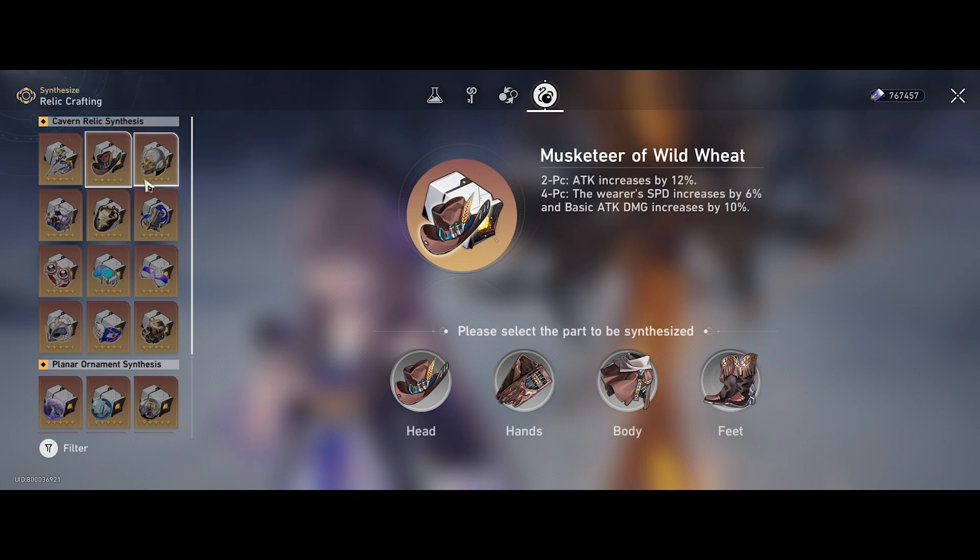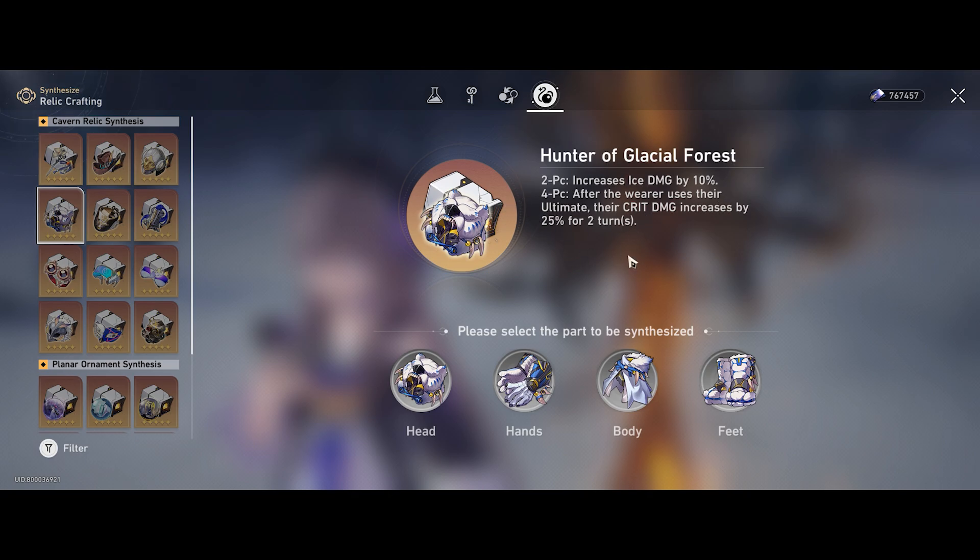For relics, Musketeer of Wild Wheat is pretty decent — she can use a lot of the attack bonuses, especially the two-piece. I don't like the four-piece much since she doesn't scale super well with speed. The nice thing is you can run the two-piece Musketeer together with a two-piece Hunter of Glacial Forest. In the early game when substats aren't perfect for crit rate, running two-piece ice damage bonus with two-piece Musketeer is solid. Later, you'll want a four-piece Hunter of Glacial Forest since she uses ultimate damage well and that crit damage buff for two turns is really great.